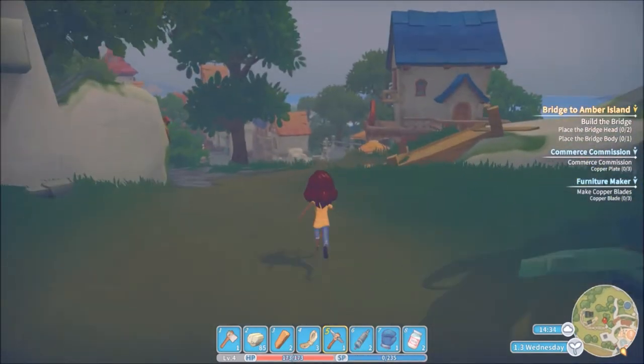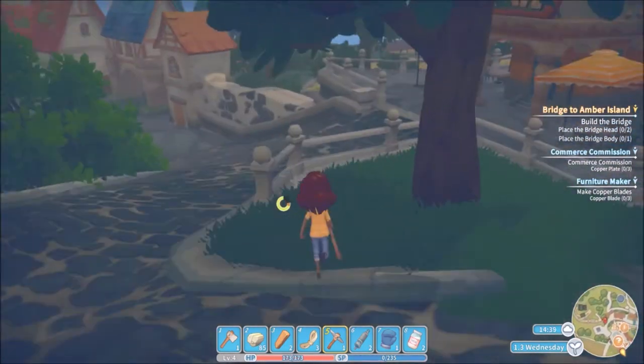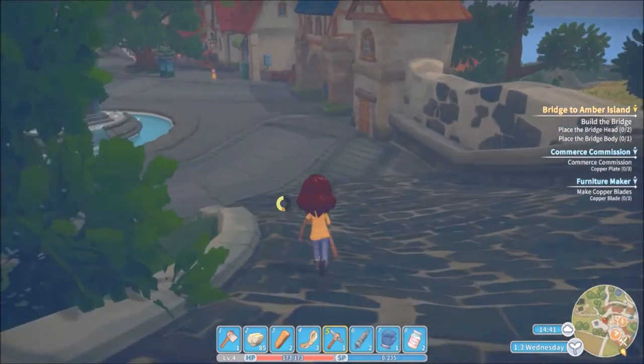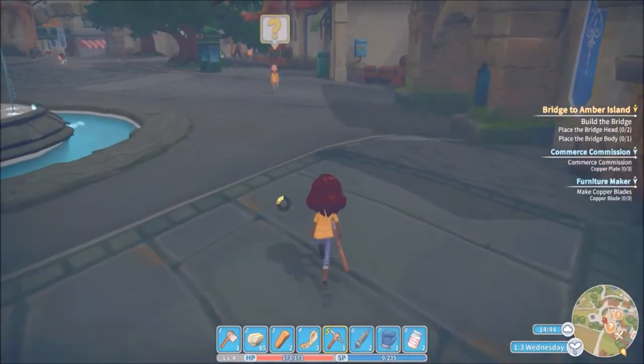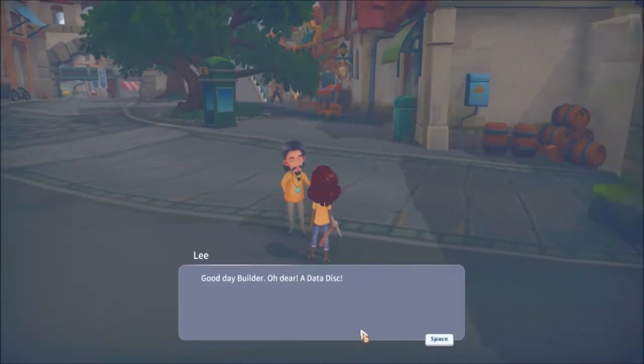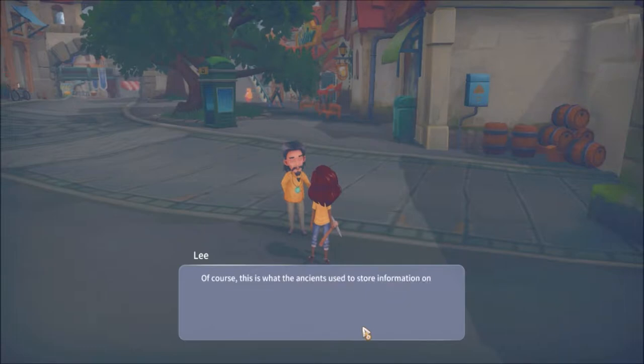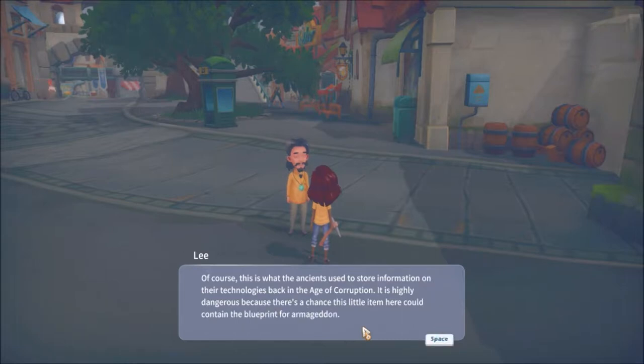Just got back from a very long day, have my tea. At the Church of the Light, a priest reacts to the data disk we found. He explains that data disks are what the ancients used to store information on their technologies back in the Age of Corruption — highly dangerous because they could contain blueprints for world destruction.